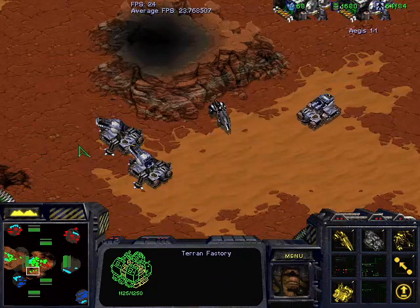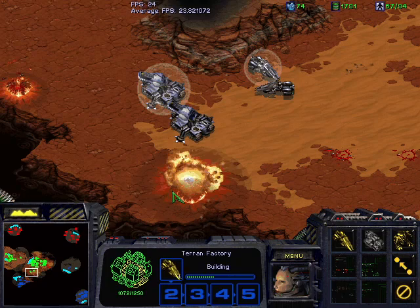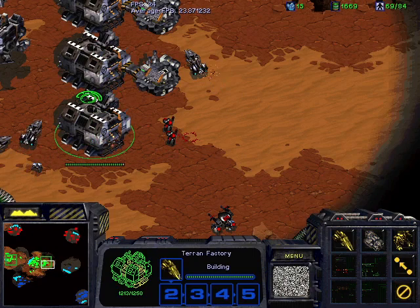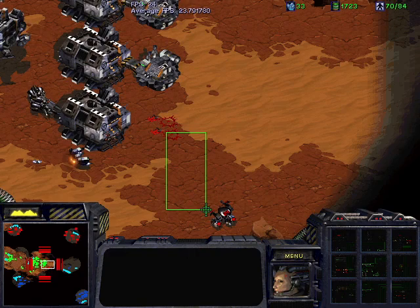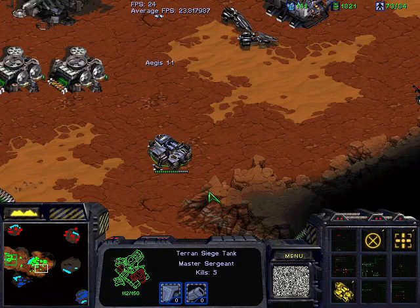There's an invisible circle that surrounds the main base which triggers the Aegis Squad to move to any given position. The circle should be just barely outside the factories, so ideally InsanityBot will pick up its tanks and move to attack the goliath — and it does look like InsanityBot is aware of it; there's a tank moving over that'll deal with the threat fairly easily.